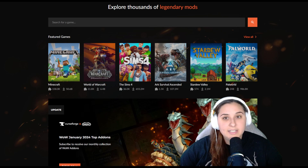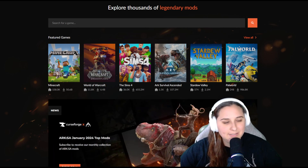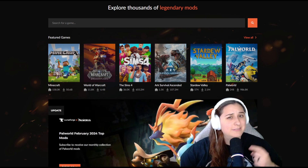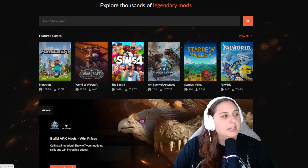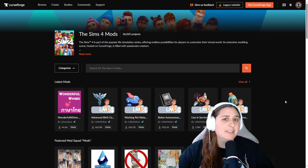I'm on the CurseForge website and CurseForge has a dedicated system for Sims 4 mods. This makes it a breeze to find and install custom content. I am not sponsored by CurseForge — but CurseForge, if you want to, let me know. So if Sims 4 was not on the featured games you would just type it in, but I'm going to click on Sims 4. Once you're in the Sims 4 section, you notice there's a variety of mods to choose from.